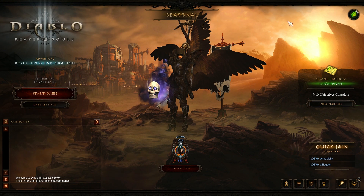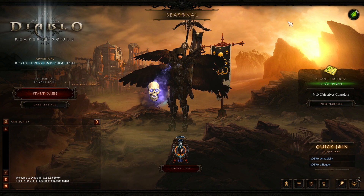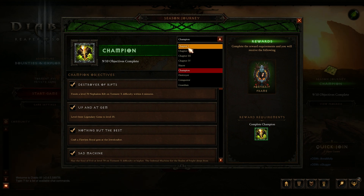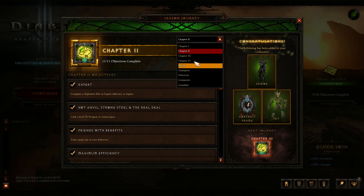The first thing to mention as we jump into this is that they've changed the seasonal journey a little bit. It's not that they've added anything massively new - it's just that when you look at your seasonal journey now, unlike before, you can actually look into the future of what is required. Before, if you were on chapter one you would only be able to see what was on chapter one. Now you can see chapter two and so on all the way through regardless of what chapter you're on. And of course anytime, just like in the past, if you got credit for something that was on a different chapter you would get credit for it and wouldn't have to redo it.